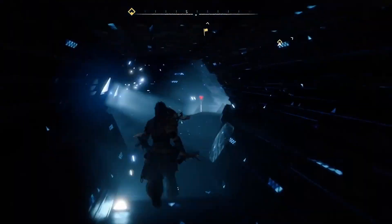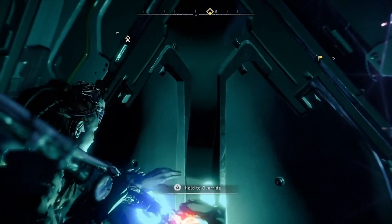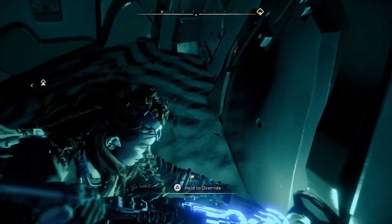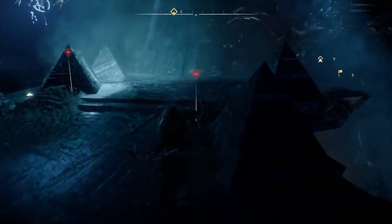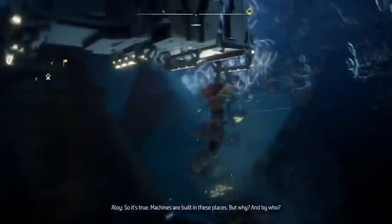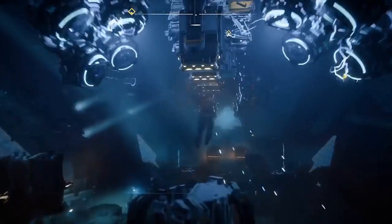So after more running through hallways, you're going to find a door that you open, and then you walk down the little plateau and jump out of the cargo containers that are going by. This begins a very long and really pointless ride through the cauldron — I know it's really showing off the environment, but it just doesn't really do much. You're going to be auto-dropped onto the end of the corridor of the cauldron, and you're going to have to make your way to the heart of this cauldron now.